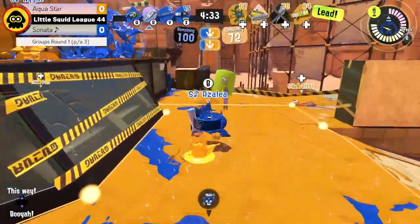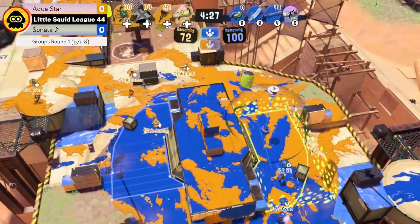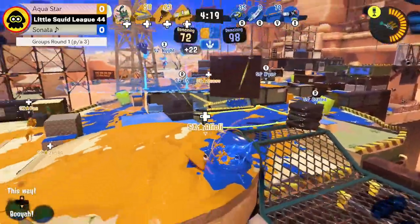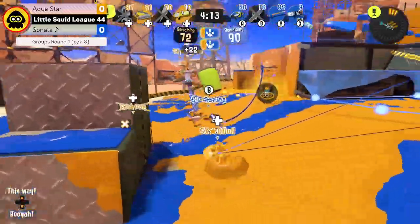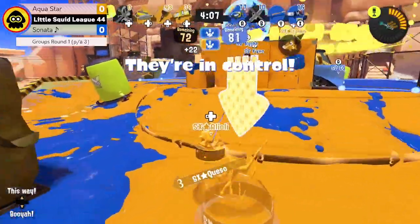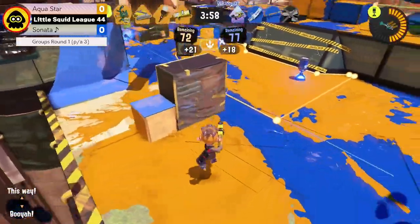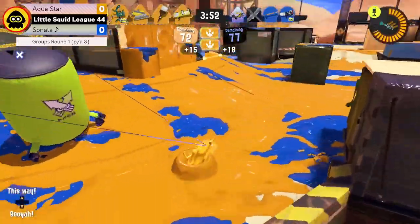We already see Sonata go two down with that decap, so some of that slow and steady movement is working in Aquastar's favor where they don't have to dive in too fast. We're seeing these zones continuously get contested with Aquastar throwing out that Trizoka, not necessarily landing anything with it. A lot of players going down continuously on each side, with no one really getting comfortable control of the zone just yet. A Hero Shot player here is trying to take a fight against the charger.